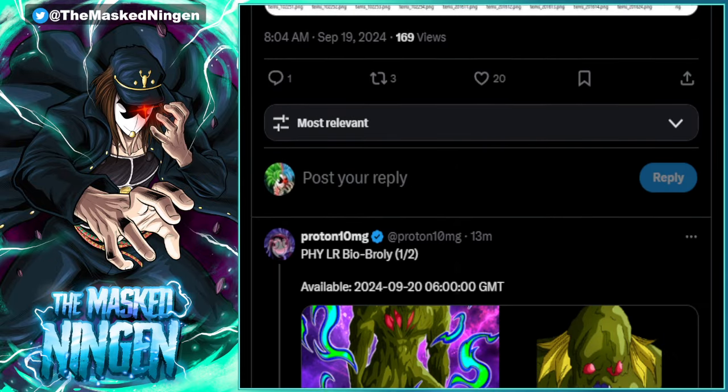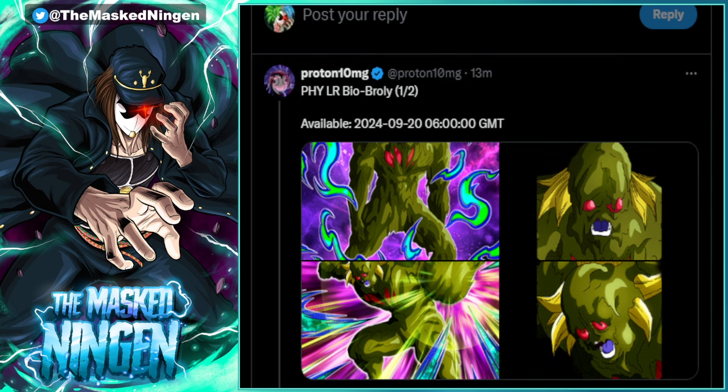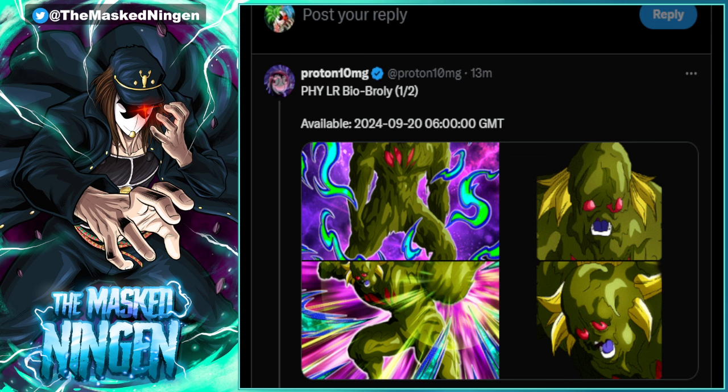So obviously all the stuff is there in the files — we have Bio Broly. He's coming out as expected, normally this stuff is 48 hours before, so he is coming out tomorrow at 7am UK time, which is about 11pm PST and 2am EST. That's about half an hour before banners usually come out on a normal Global schedule.